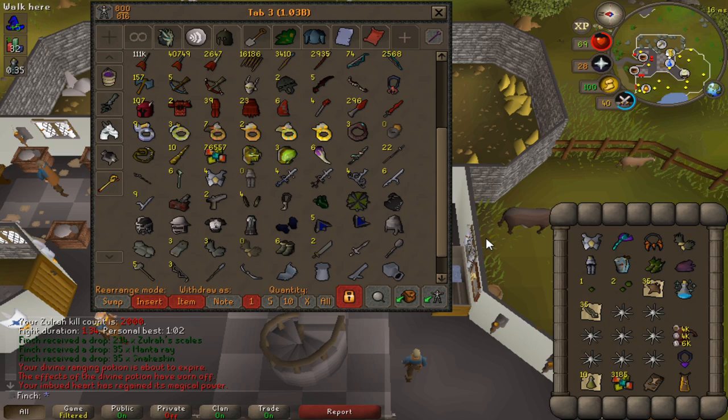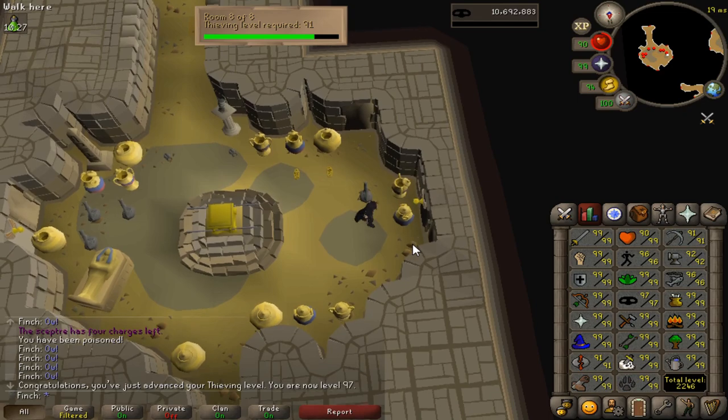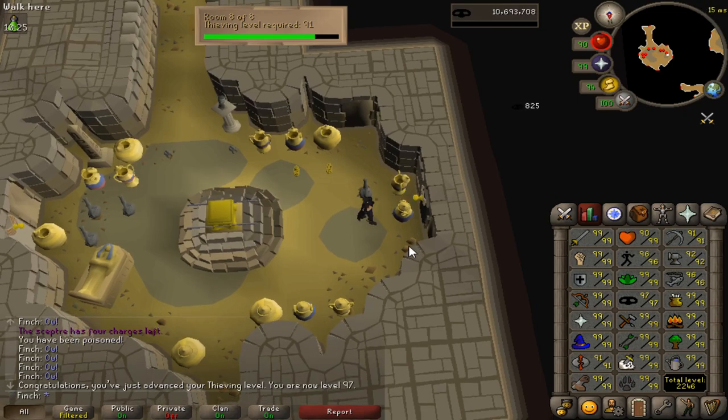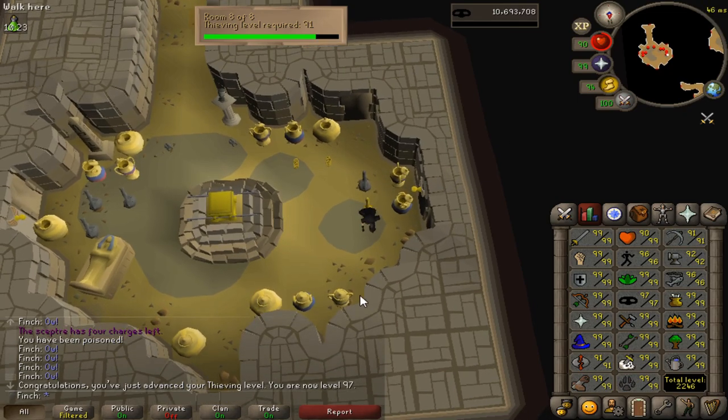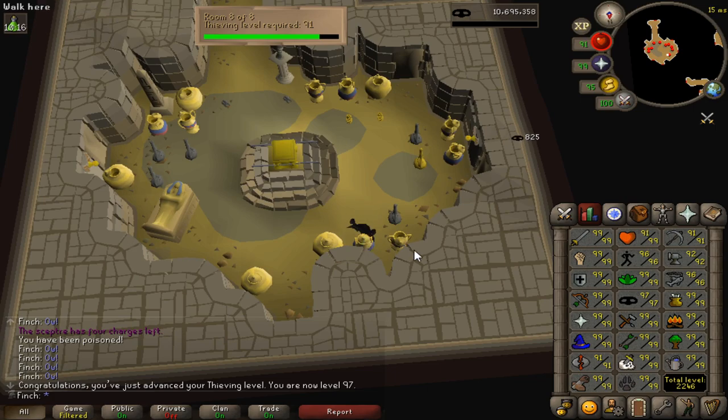It gives me a reason to go back to Zora. 97 Thieving coming in. I'm thinking I might switch over to Ardy Knights, or at least do a mixture of Ardy Knights and Pyramid Plunder — the XP rates are pretty similar between the two. I can probably use the GP from Ardy Knights more than a fourth Scepter, so I'm going to mix it up for the last two levels.